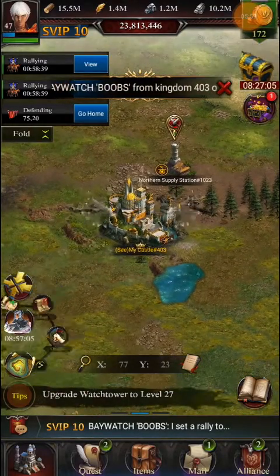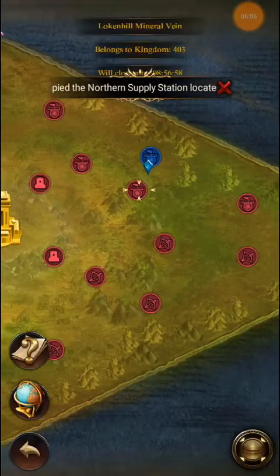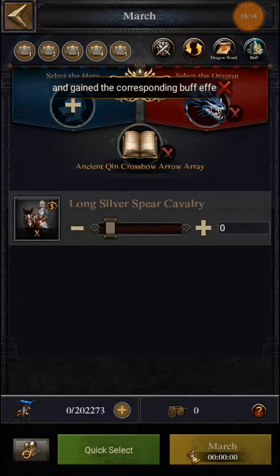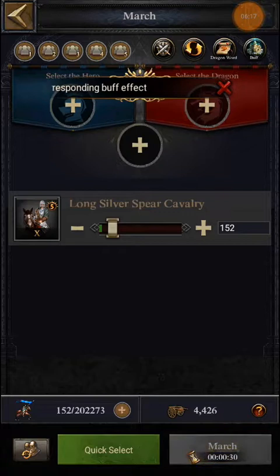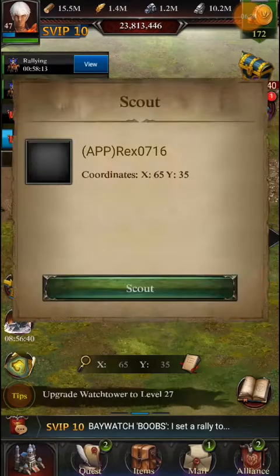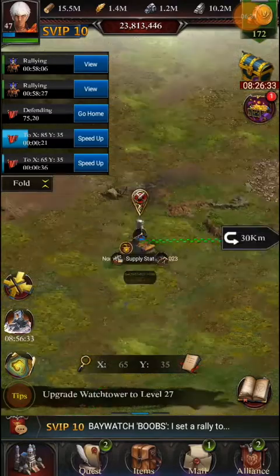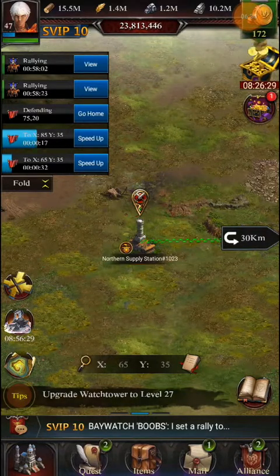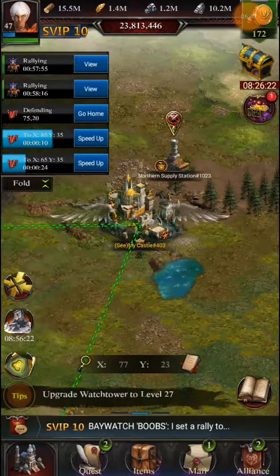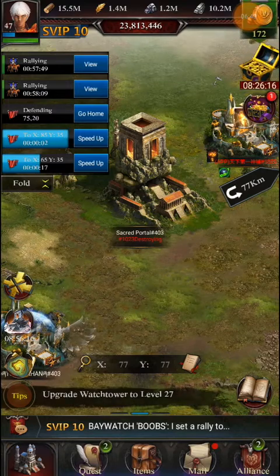My name is on the screen — Baywatch from kingdom 403 — and I now have the crossbending boss HP buff for sages. I scouted but there's no scout report, which means there are no troops or guardian there, so I can continue my attack and achieve some points. Also a tip: if you want to get kills, send your dragon with every march — dragon can kill a little bit.